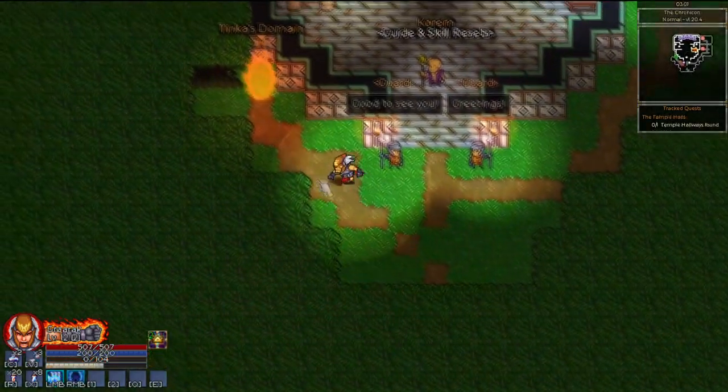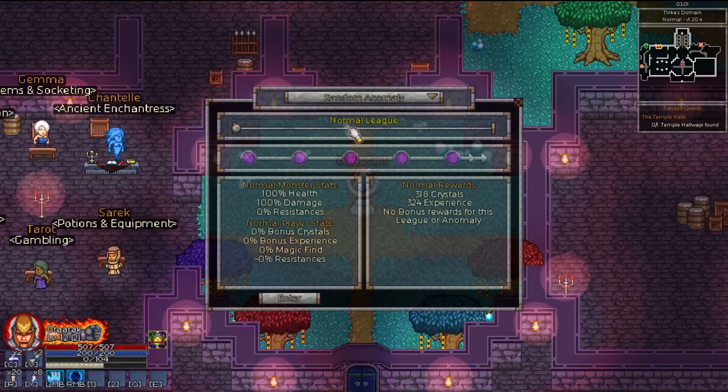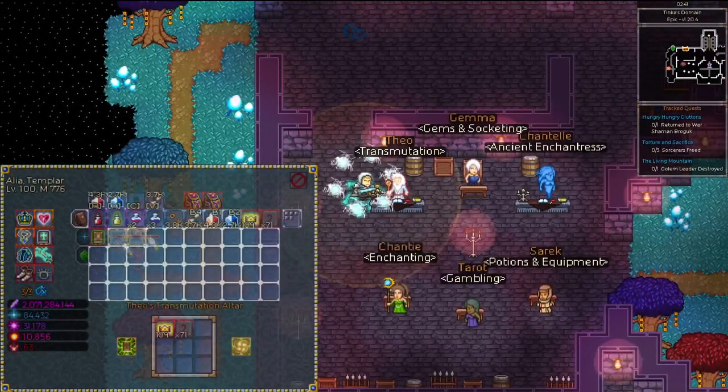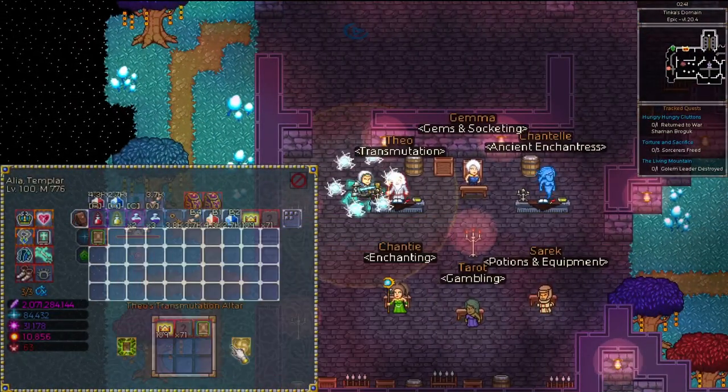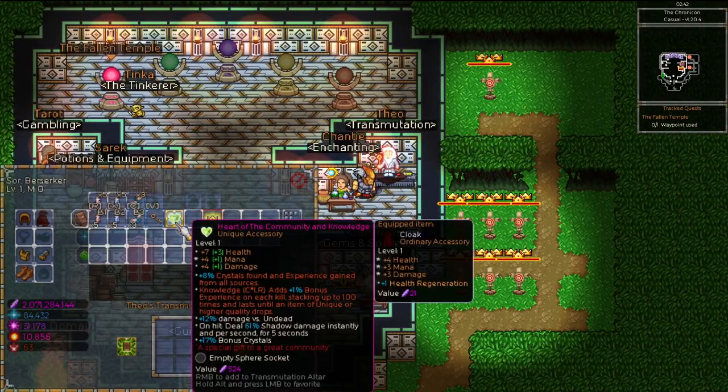If you've already beaten the campaign once, the Tinka's Domain endgame area will unlock for all of your characters right away. You can also put the Chronicle of Knowledge legendary accessory on a rune that you can attach to your starting accessory at level 1 for a massive XP boost.